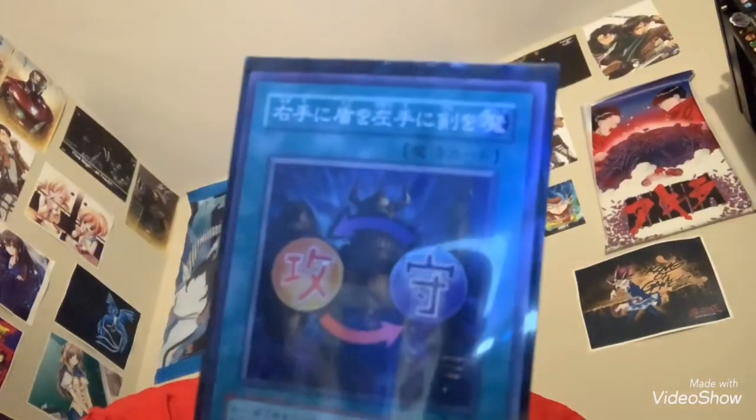Now it's time to move on to spells and traps. For the first spell card on the list is the iconic Shield and Sword — here's the Japanese one. One of the oldest cards in my collection: Premature Burial, and here's the Japanese one.